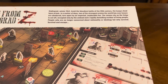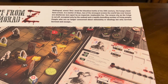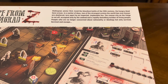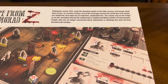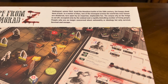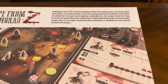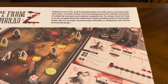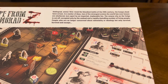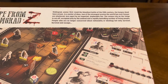On the top corner it says: 'In Stalingrad, winter 1942, amid the bloodiest battle of the 20th century, the hungry dead have arisen. In a matter of days, two of the strongest armies the world has ever known are shattered, torn apart by an impartial, implacable foe. The corpse city on the Volga is cut off, occupied only by the undead and a rapidly dwindling number of living people — people who are no longer concerned about nationality or ideology, but only survival. Survival and escape.'